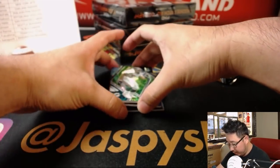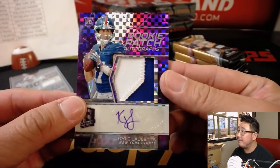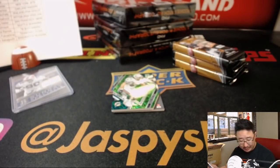Sunday Spectacle Relic for William Brewster and the Bills on the board early. Behind Zach Thomas we've got Kyle Letta, 32 out of 50 — nice rookie patch autograph, two-color patch and purple ink auto.